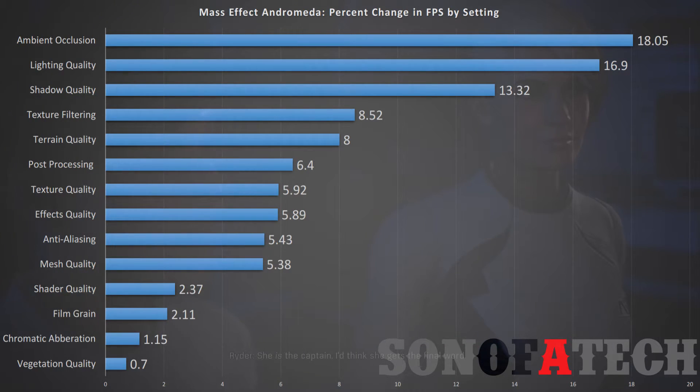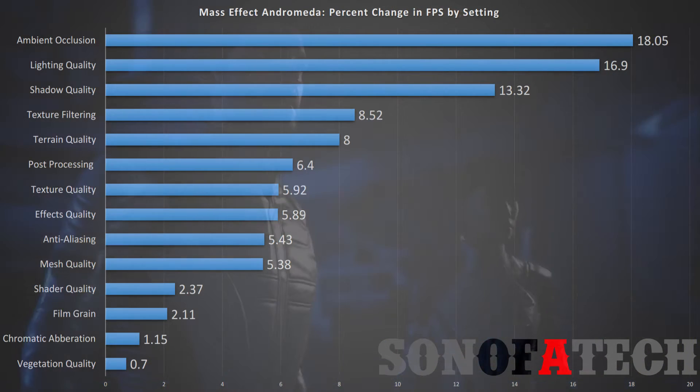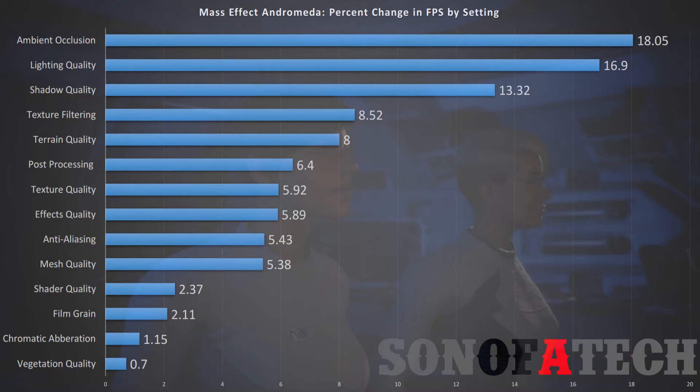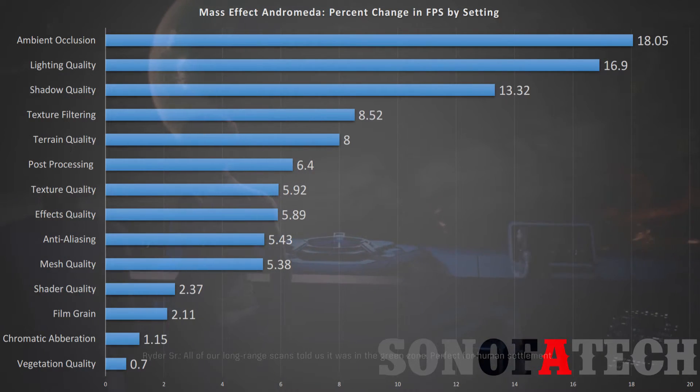An interesting note: you can also turn off chromatic aberration and film grain on the Xbox One side as well. I discovered this while capturing b-roll footage on my Xbox One EA Early Access. However, as you can see, neither of those settings provides a huge bump in frame rate, so it's probably not even worth adjusting on the Xbox One.